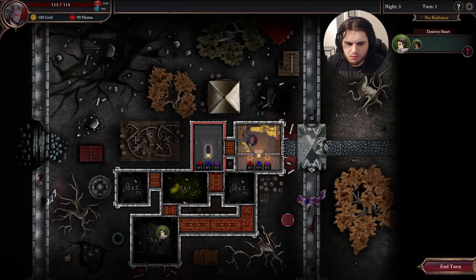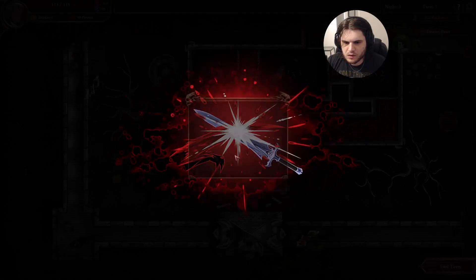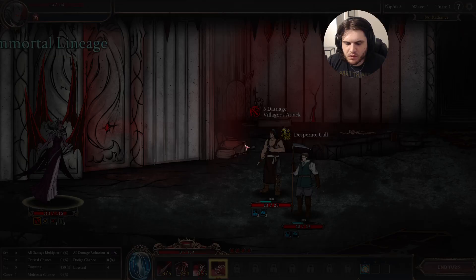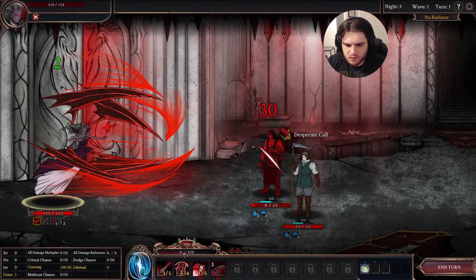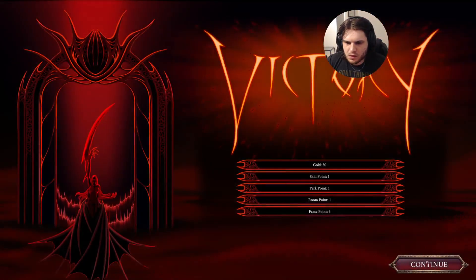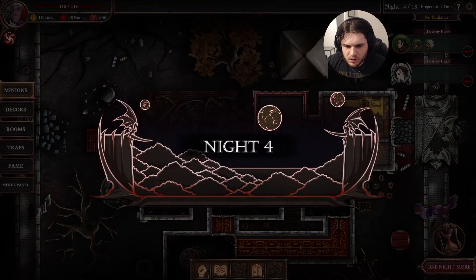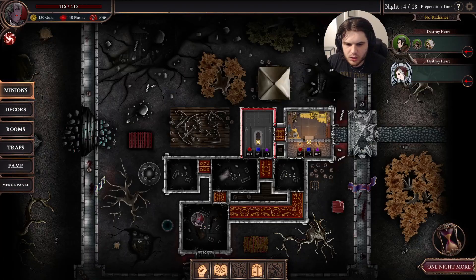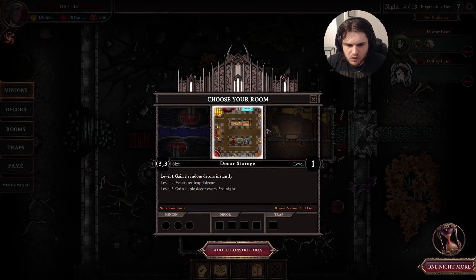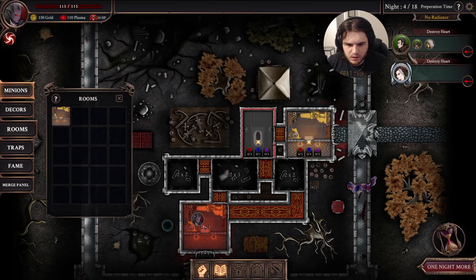We need to move over here. We need to get another room — the next thing we need to do is get a room down there. Luckily the combat's really easy so we can just quickly do this. We got our room point. Let's see if we can get a 3x3 going down there. We can choose: gain 2 decors instantly, or gain 2 decors and 1 trap instantly — this one is better. Let's get this down here.